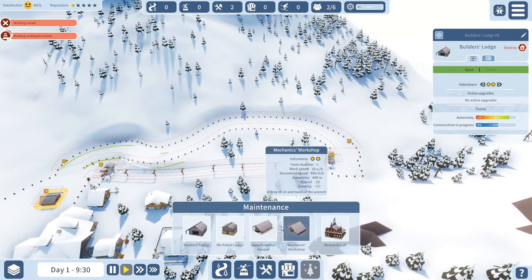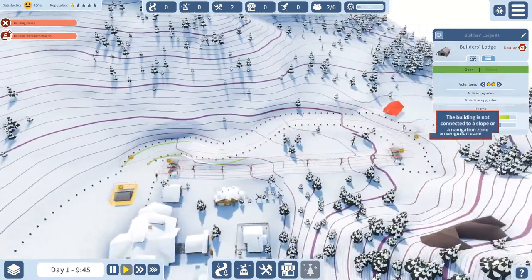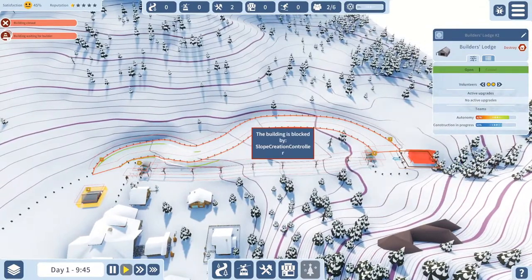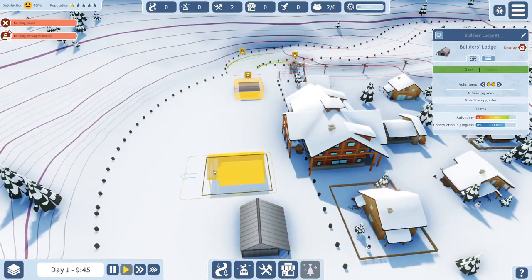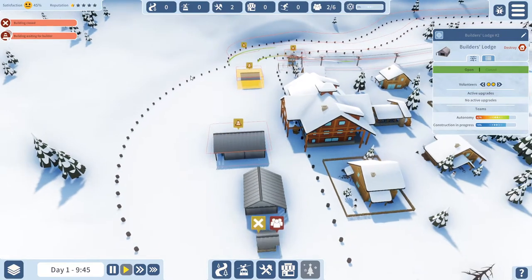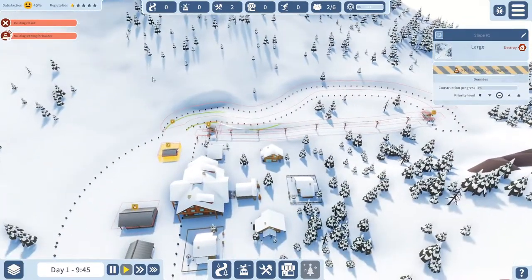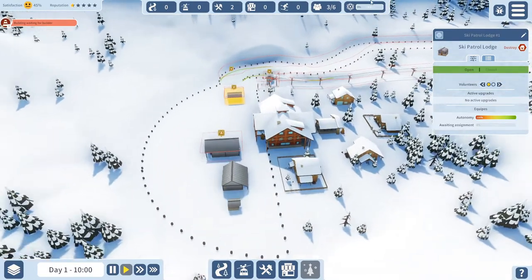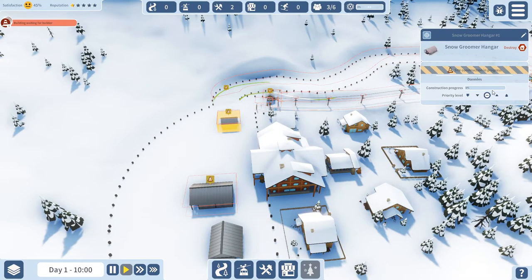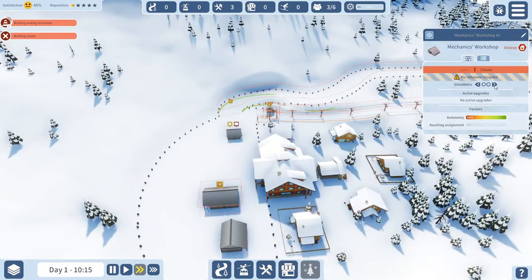For example, I could build a snow groomer hangar here, but this is actually too steep for building. You are going to run out of space in this half circle fairly quickly, so it's something to be aware of. We've got our very first slope and it's going to get built soon. I need to place some volunteers at further-aid areas, so we'll place one at the ski patrol lodge and one at the mechanics workshop.